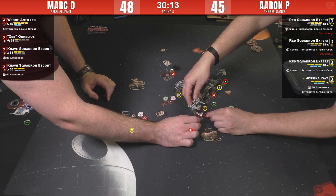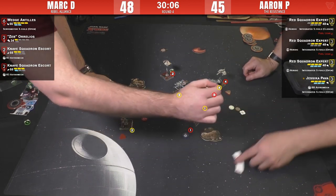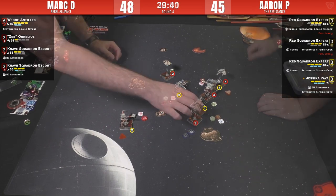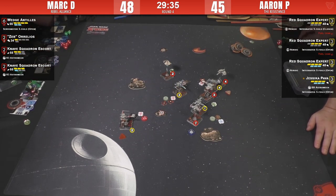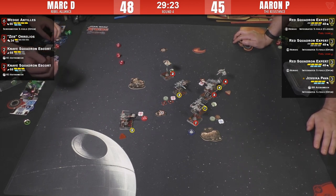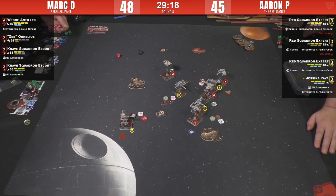Hyper precise X-Wing surgery going on across two layers of acrylic. All the hash marks in the world are going to help keep on point — Wedge got blocked. Wedge has got a range-one shot and a range-two shot to Jess, the untouched T-70 with defensive re-rolls. Range two to Jess — one hit, one evade — she takes it.